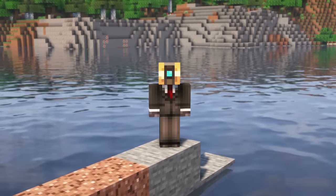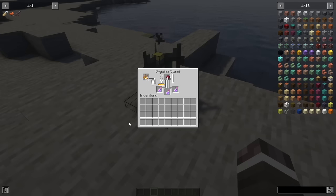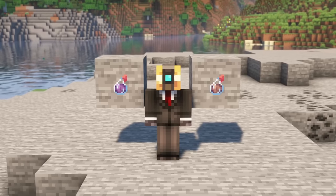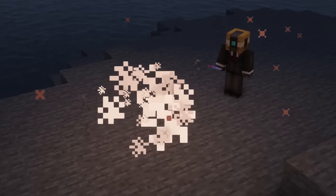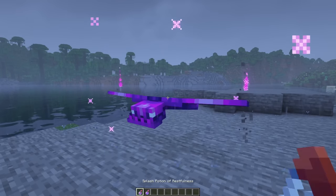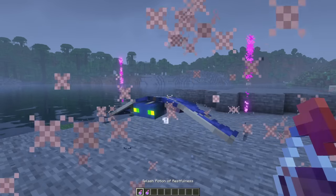The mod introduces a few new potions to the game. A potion of insomnia, which is created by corrupting a potion of restfulness using a fermented spider eye, will increase your level of insomnia by one day. And the potion of restfulness, which is created using cocoa beans, will do the opposite and remove one level or day of the insomnia effect, thus preventing phantoms from spawning. You are also able to kill a phantom using a potion of restfulness, and a flare using a potion of insomnia. Furthermore, you can turn a phantom into a flare using a potion of insomnia, and a flare into a phantom using a potion of restfulness.